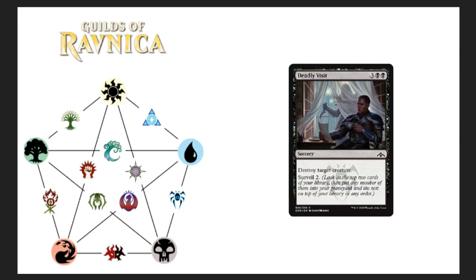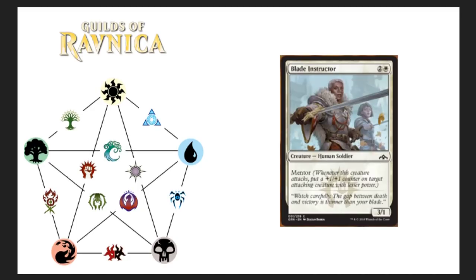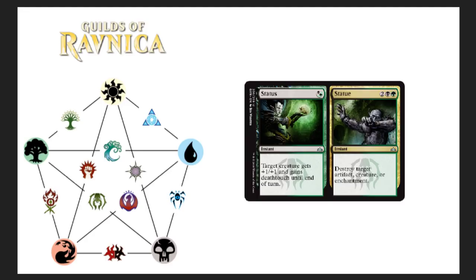Deadly Visit — pay five to cast, destroy target creature, surveil two. Look at the top two cards of your library, put any number into your graveyard and the rest on top in any order. They could have given this thing surveil four and it still wouldn't have seen much play. So from today's spoilers — what do you guys think is the best card and which one is going to see the most play?